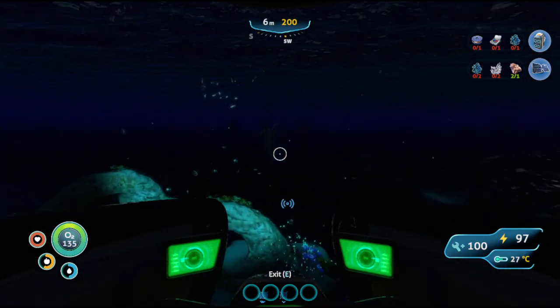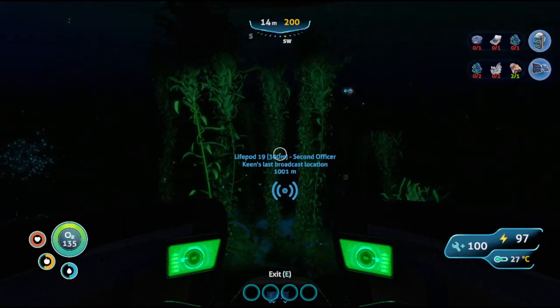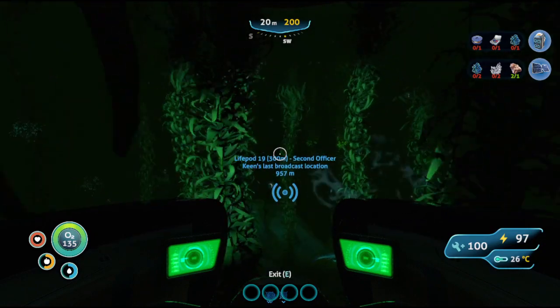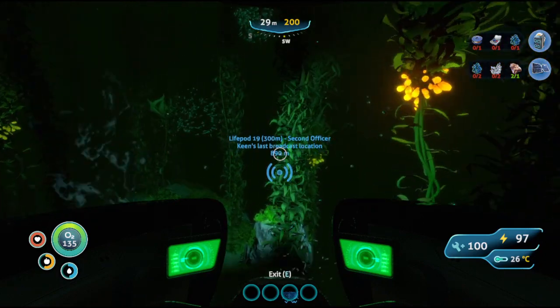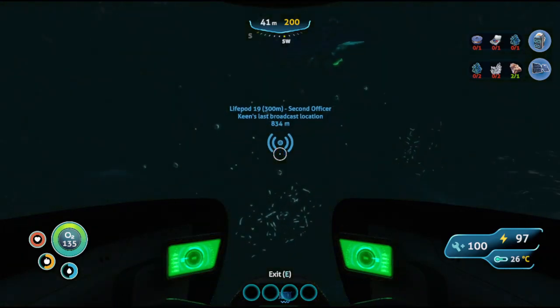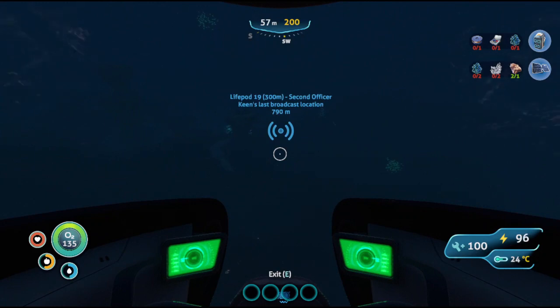Pretty cool. I don't know if I'm the only one who likes that. So the Seamoth does have power — we see that on the right-hand side. I don't have a mouse to show you right now, but we have power, we have health. If you crash into things, or if creepy scary monsters try to eat your face off — which we'll have to be careful to watch out for — that'll take away your health.